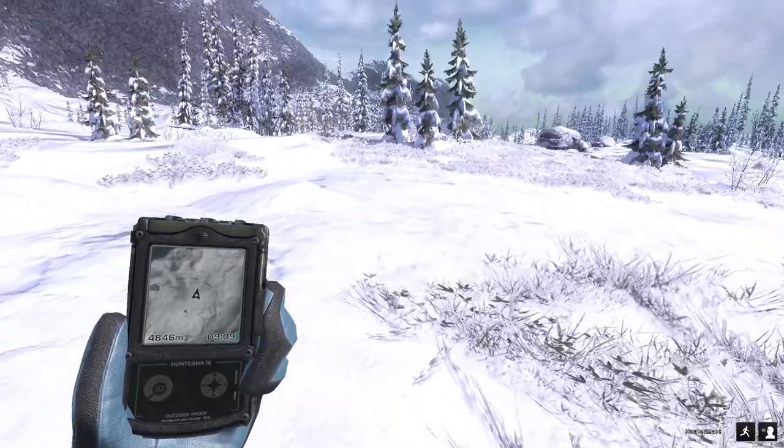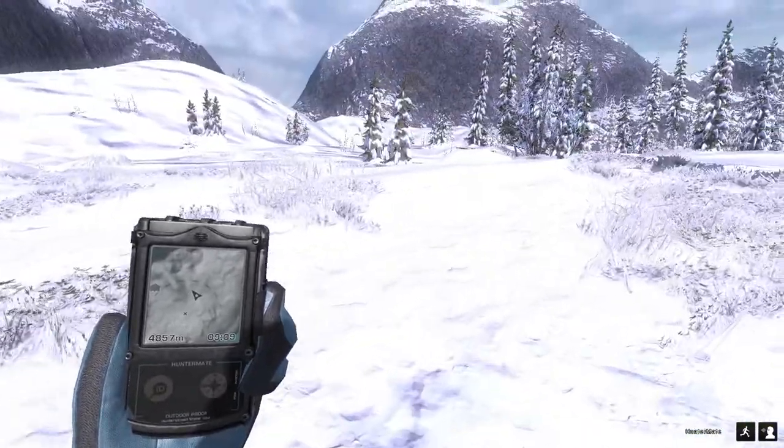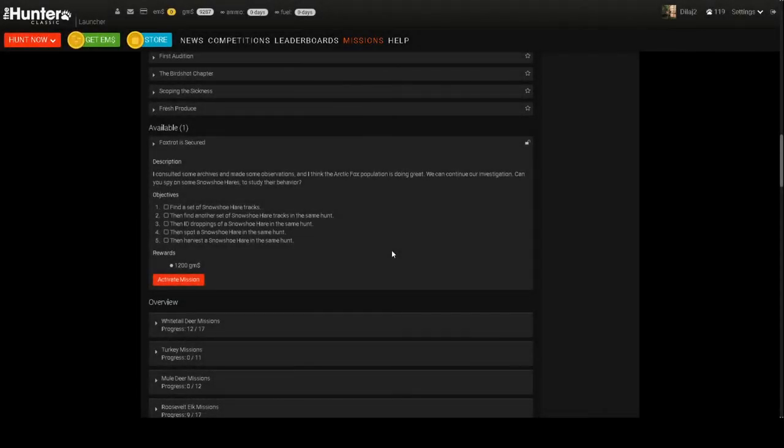We'll pop over to the launcher and see what our next snowshoe hare mission is. Our next mission has quite a few objectives, but looks like it's gonna be pretty easy - we need to find a set of snowshoe hare tracks, then another set, then some droppings, and then just find one, spot it, and shoot it. I'm gonna go get our first four objectives done and then see you when we've got a snowshoe hare on our crosshairs. That'll be an easy 1200 GMs and should get us one mission away from our 300.